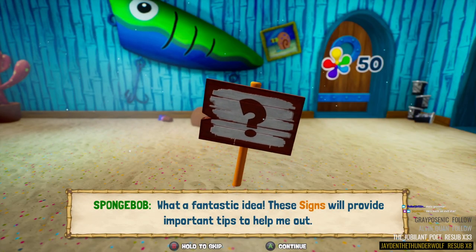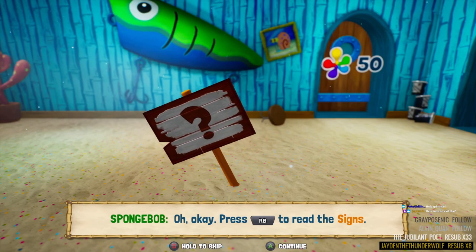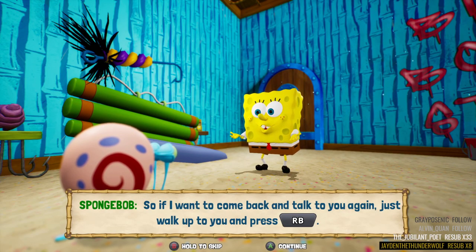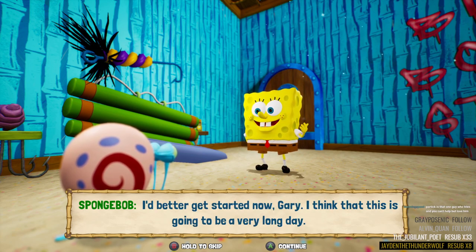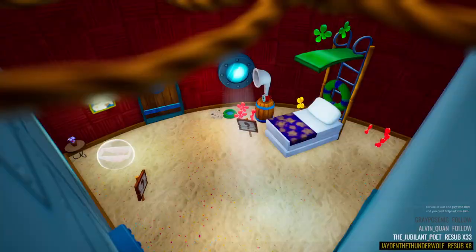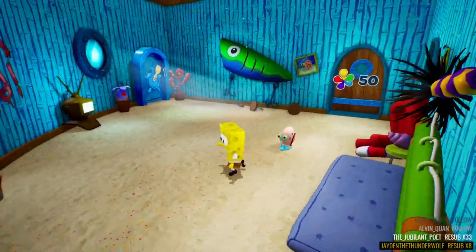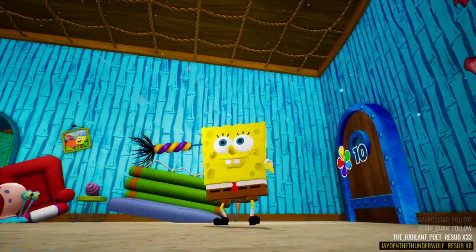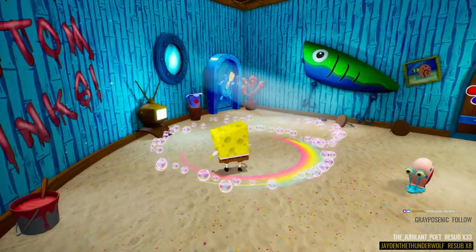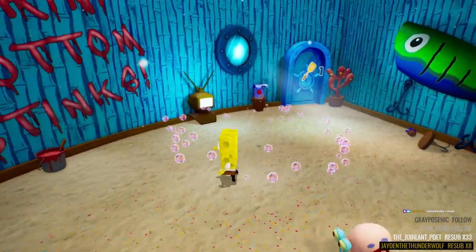What a fantastic idea — these signs will provide important tips to help me out. Oh, press this button to read the signs. So if I want to come back and talk to you again, just walk up and press this button. I'd better get started, Gary — I think this is going to be a very long day. Alright, so we gotta explore the kitchen, the bedroom, the attic, and the closet. Look at this game already — look at the sponge, look at the moves! Oh nice, double jump, nice little attack. Got a butt pound!